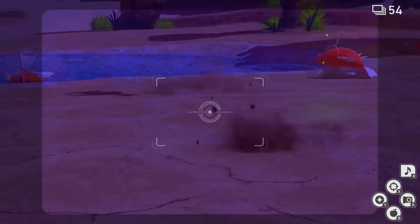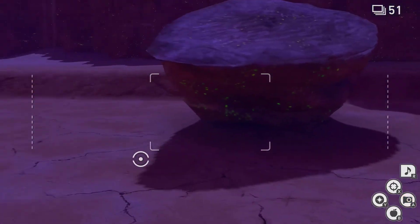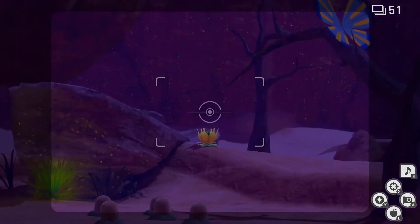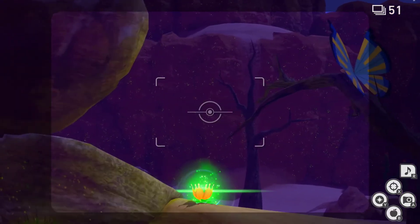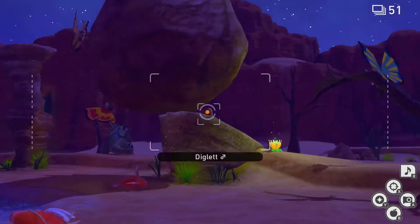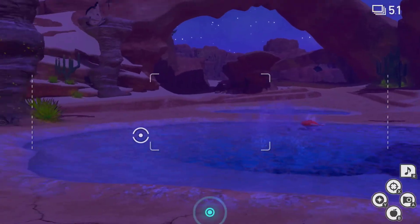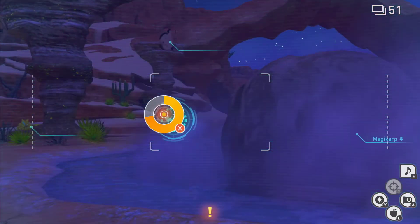And that's the last one anyway. You'll know if they interacted with you because they'll make that sound as you snap a shot. From there, you need to hit the Illumina Orb, the Diglett will then go up, and it's their turn to push the boulder down. Once they do that, you can then take the alternate route.